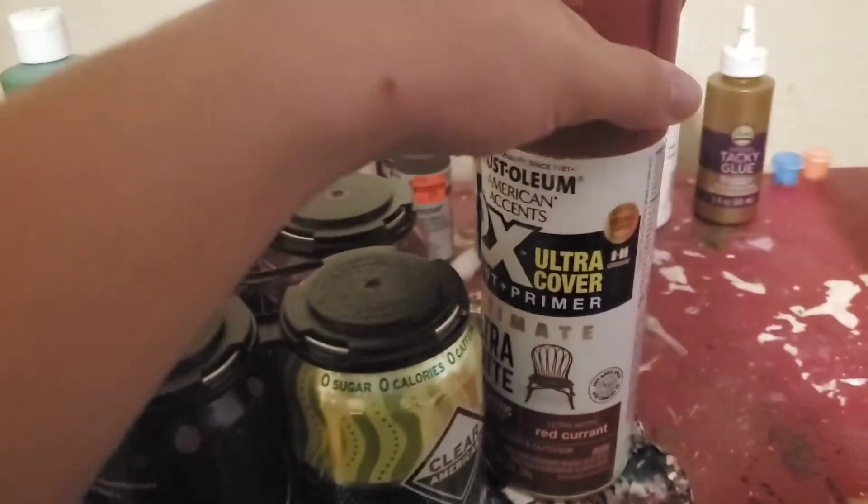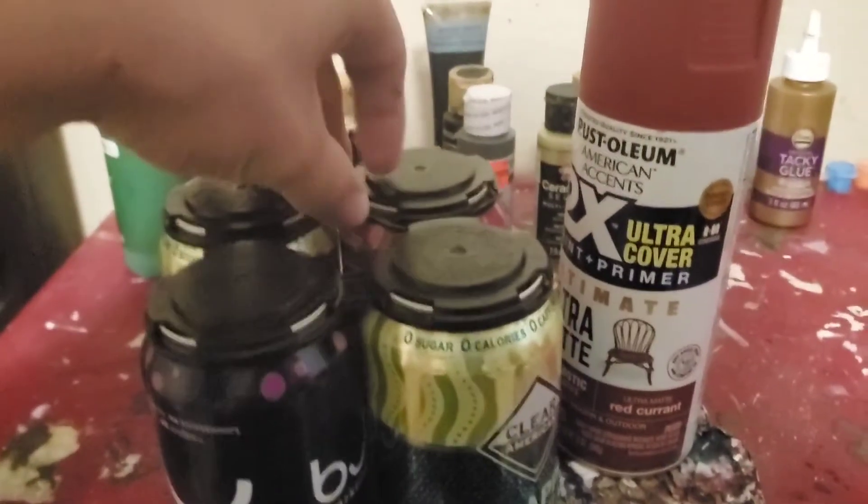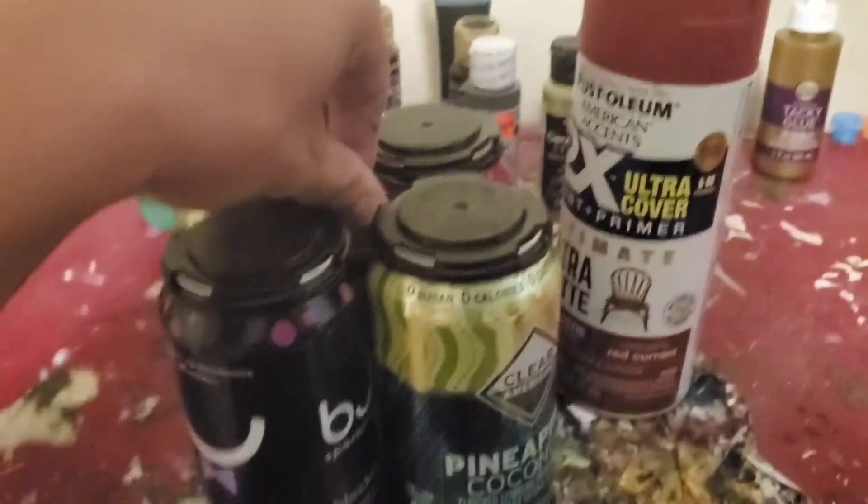So first thing we're gonna do is paint on the red, and follow the instructions on the 'how to paint rust' video, which you can watch on my channel. All right, let's get to it.